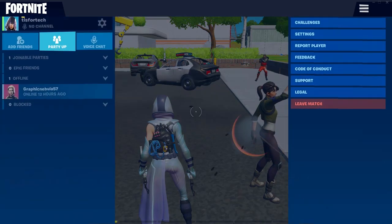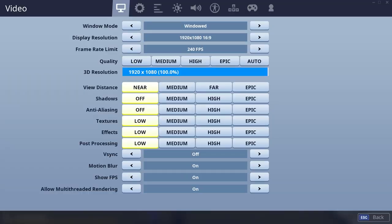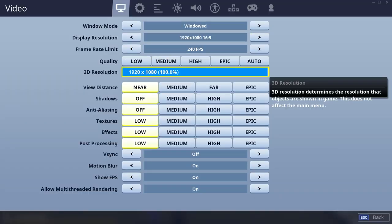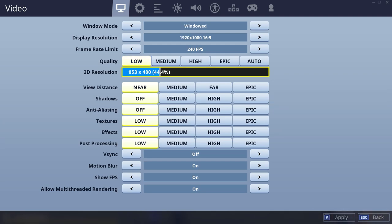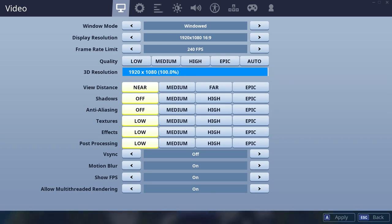I posted a video yesterday that I already took down because I totally screwed it up. Somebody had asked about running Fortnite in low settings on the HP Omen Obelisk with the i9-9900K and the RTX 2080 Super graphics card. I did that, but I didn't put the 3D resolution to 1920x1080, so I totally screwed it up and misunderstood the question.